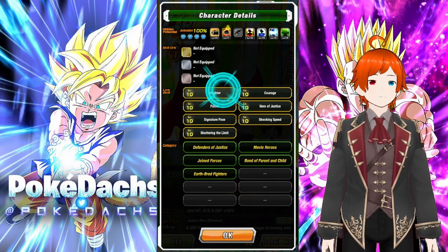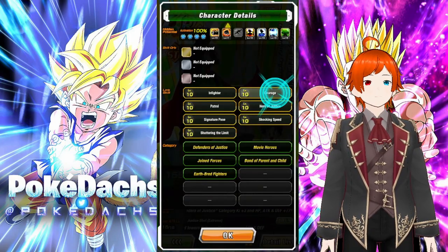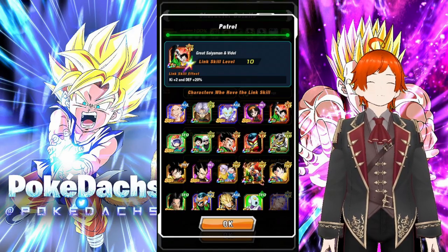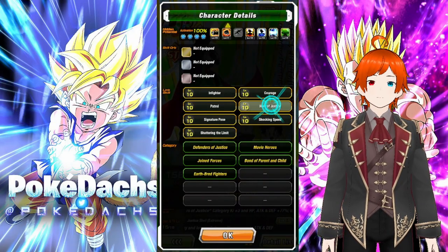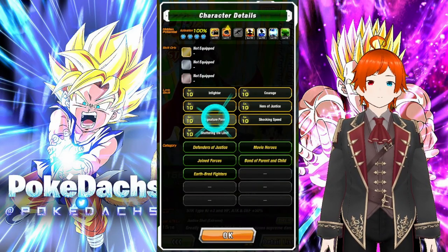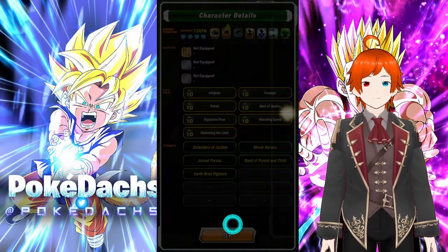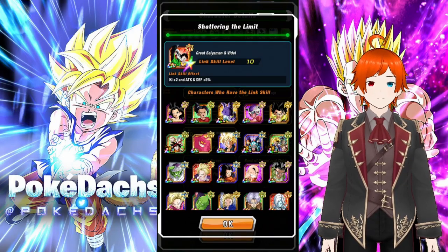Link skills: In Fighter — attack plus 50% and all enemies' defense plus 15%. Courage — ki plus 2, attack plus 10%. Patrol — ki plus 2, defense plus 20%. Hero of Justice — attack plus 25% and crit chance plus 5%. Signature Pose — ki plus 3, attack plus 7%. Shocking Speed — ki plus 2, defense plus 5%. And Shattering the Limit — ki plus 2, attack and defense plus 5%.